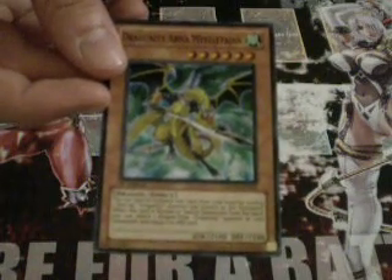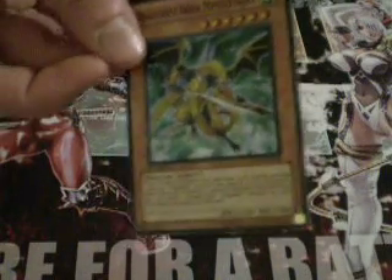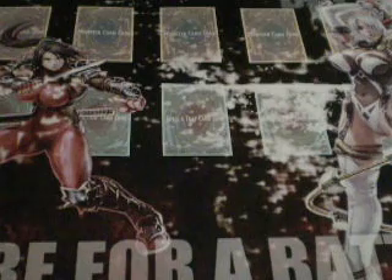There's also Arma Mistletain — he can pull something out of the Grave and equip himself. Combos really well with Draganity Phalanx, quick sync for eight. He does have to sac somebody to come into play, but still quite good. Doesn't come anywhere else, at least not yet.